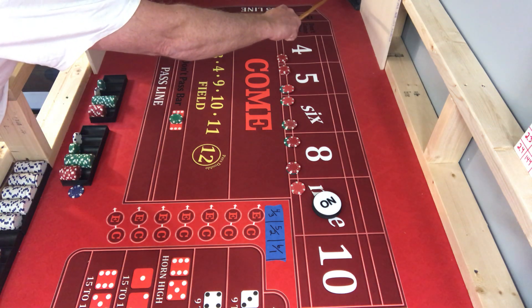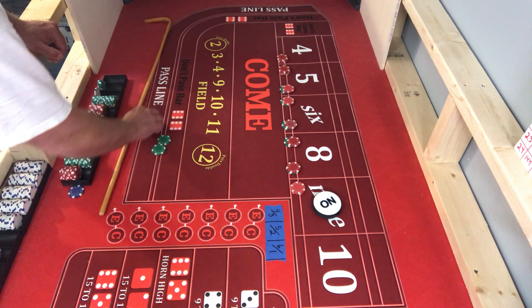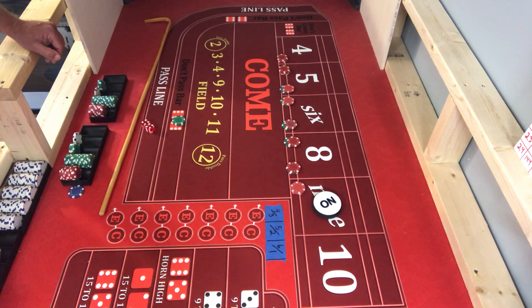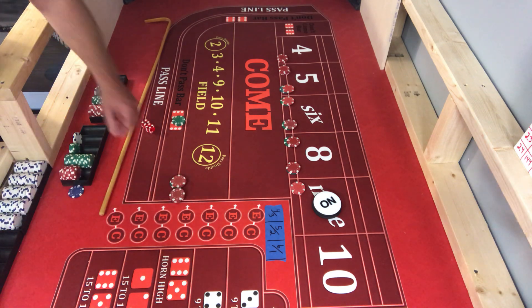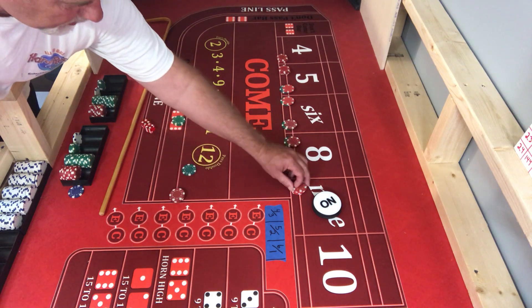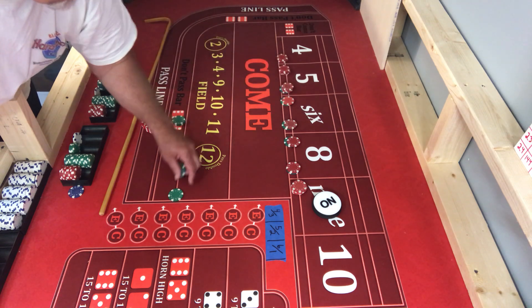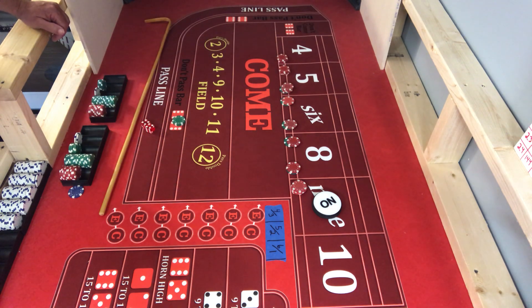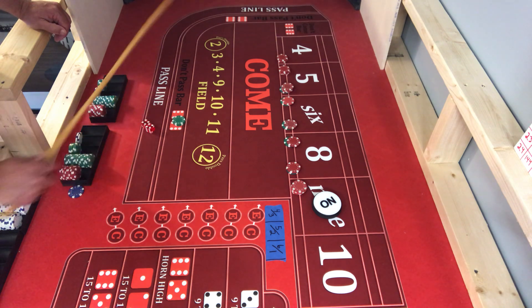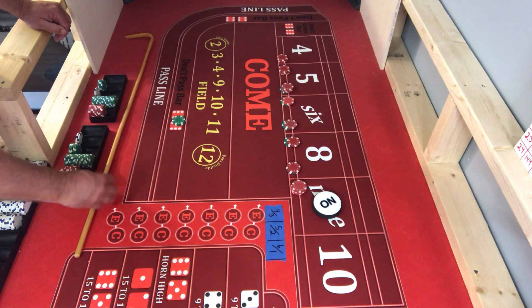There is an eight, and that is great. That's going to pay 35 bucks. This one's going to press up its nine. This one's going to press up its five. See how I do that pressing — just take the red, whatever's left, and always keep the green chips.